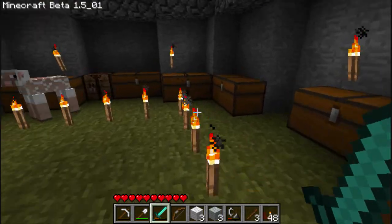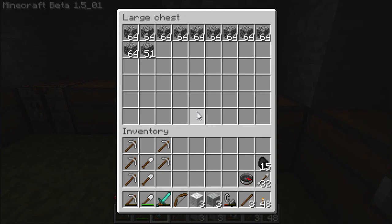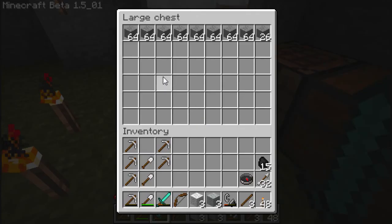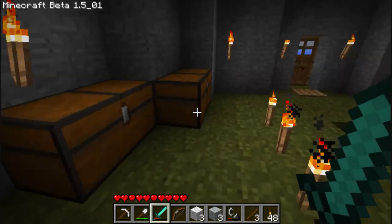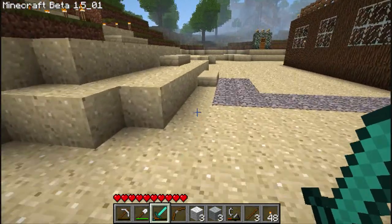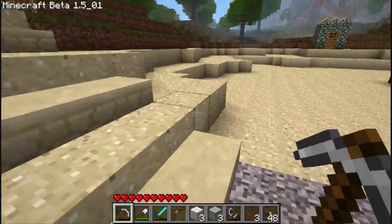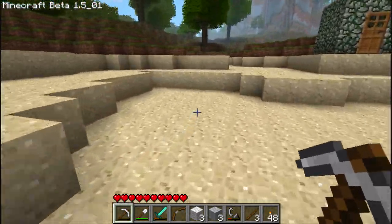I'll give you guys an update on my inventory. If you guys look, I still have a lot of iron, I still have a lot of gold, a lot of diamond. And basically from all the digging and everything, I got all of this stuff — a lot of lapis, a lot of redstone, even though I don't know how to do redstone, by the way. I don't know redstone and I didn't bother to learn it. I may later on, but I'm not too sure about now.